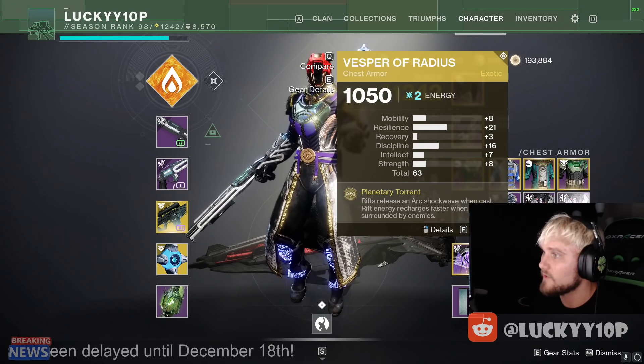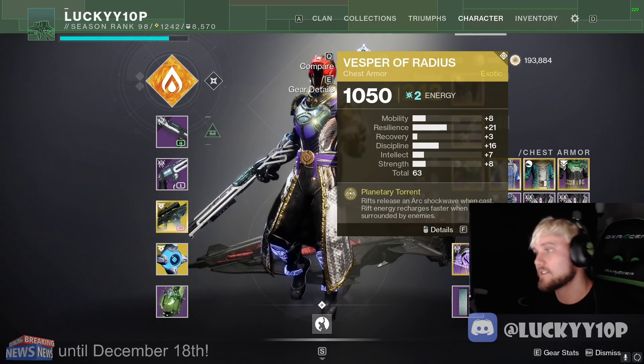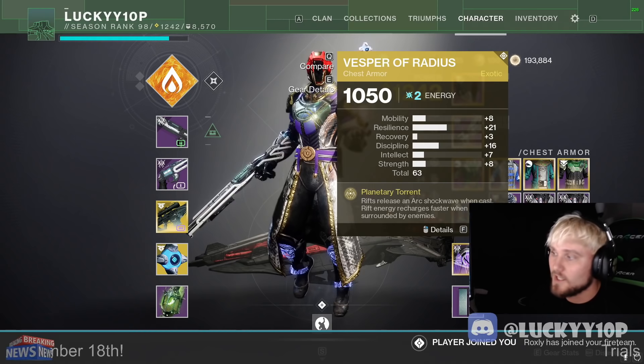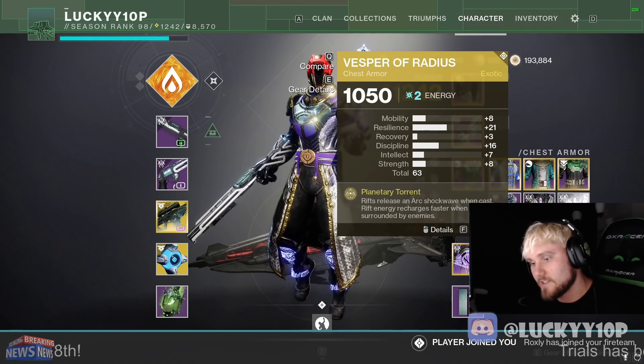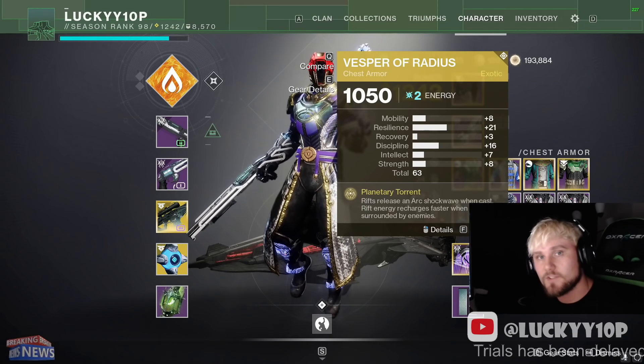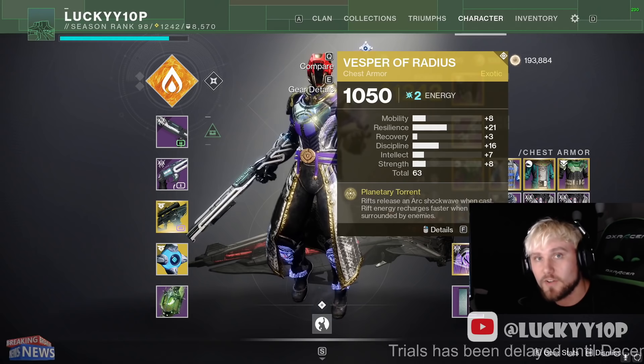If you read it here, it says rifts release an arc shockwave when cast, and rift energy recharges faster when you're surrounded by enemies. The issue was that people could use their class ability as they jumped off of cliffs or went off a ledge, and in doing so it would release this shockwave of damage. You could tie it to all sorts of other Warlock abilities and it was extremely broken.